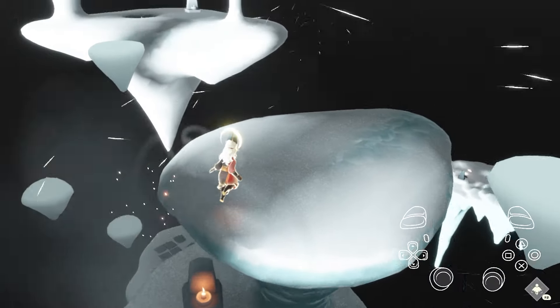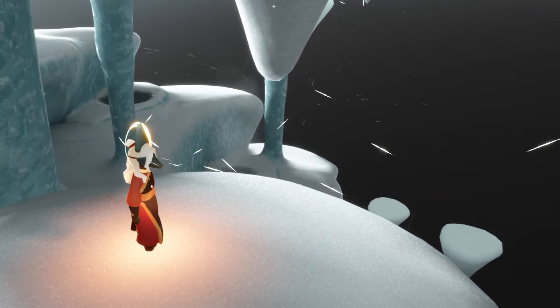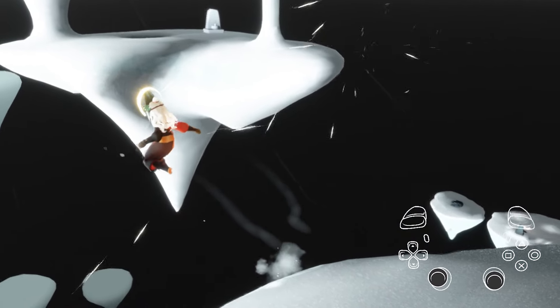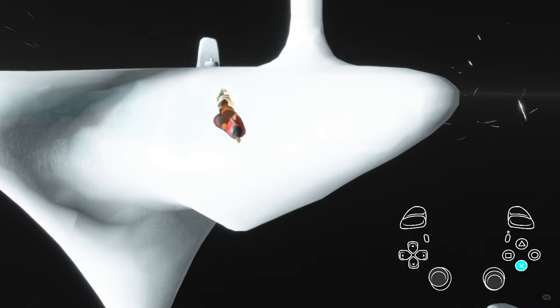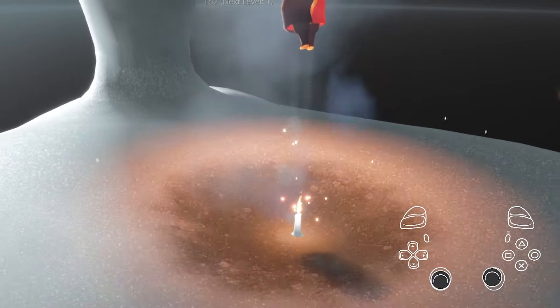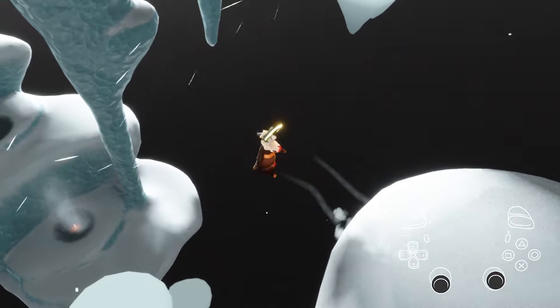Get close to the ledge on this spot — if you look to the left there should be an air current going straight towards the next platform. With this in mind, jump towards the platform while also entering the air current. Using the current, spam jump and strafe towards the platform. You can activate the checkpoint here, and now we can head up to one of the best skips in this trial.